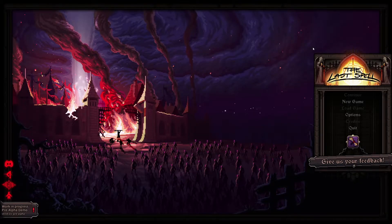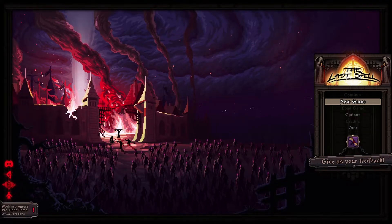Hey guys, I'm Kirk. Welcome to the Last Spell demo — a brutal, hardcore, tactical turn-based RPG with some roguelite mechanics where you lead a team of hardened heroes to defend the last bastion of humanity against hordes of monsters. This is one of those demos I grabbed off the Steam game festival that was happening last week. I'm really excited to play the full version whenever it releases later this year or maybe in 2021. So let's jump in and start a new game.